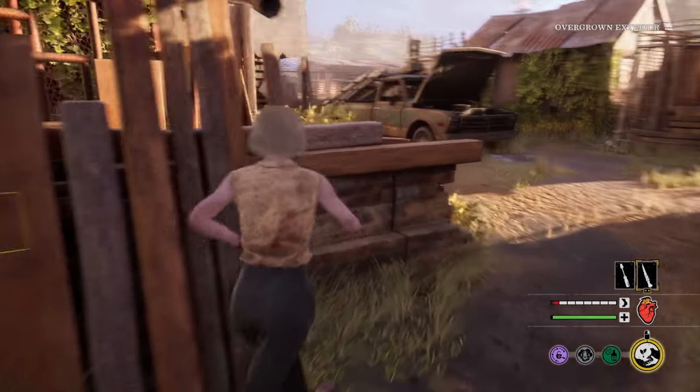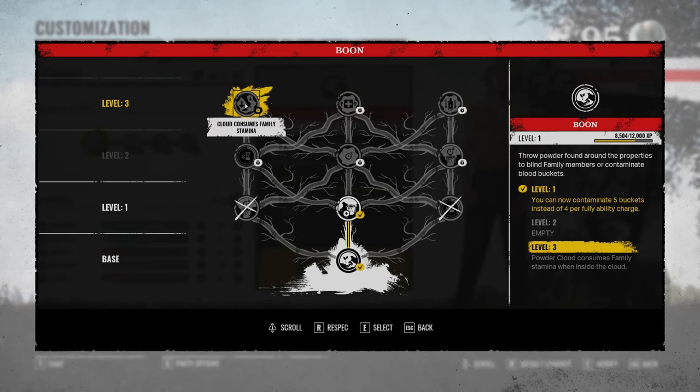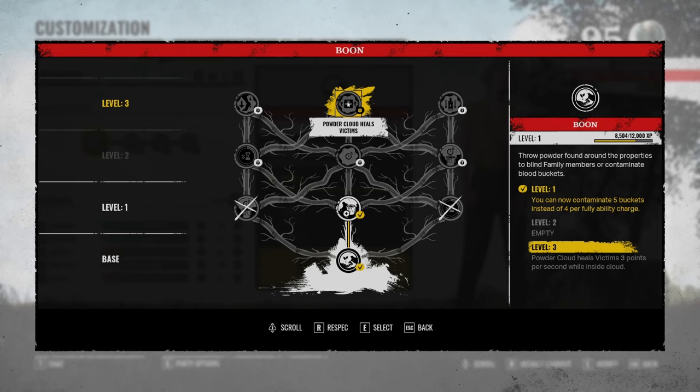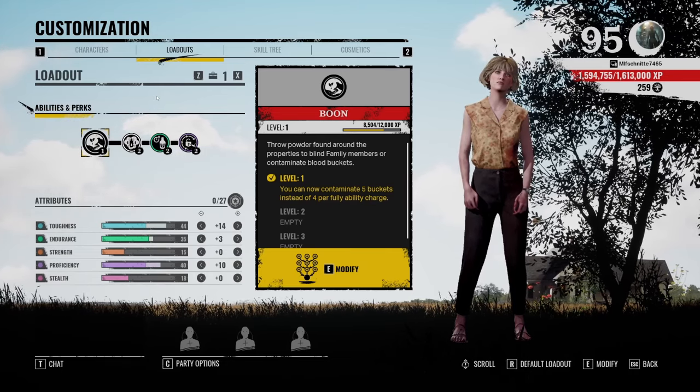Or you could use her powder to poison the blood buckets around the map, which will render the blood bucket useless for the family if they try to collect it — they won't get any blood from that anymore. With the ability skill tree, you can alter her ability in different ways. For example, you could go with the route where if somebody walks through your ability cloud, their blood vial gets reduced to zero. This is really strong if you're camping grandpa and you throw it on him every time they try to feed him — their blood vial will go to zero. You can even do this mid-animation, so if they're already feeding grandpa and you throw your powder on them, they lose all the blood and grandpa's drinking nothing. The other two abilities are also pretty strong — one reduces the family's stamina if they walk through your poison cloud, and the third upgrade actually heals victims for three points per second while they stay inside the powder cloud, which is strong for team play.